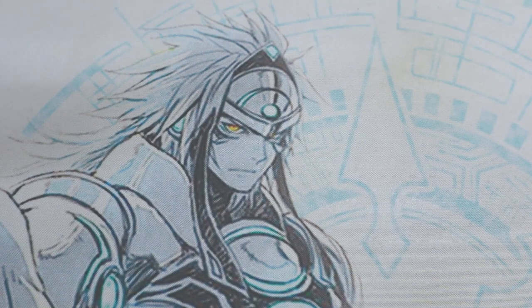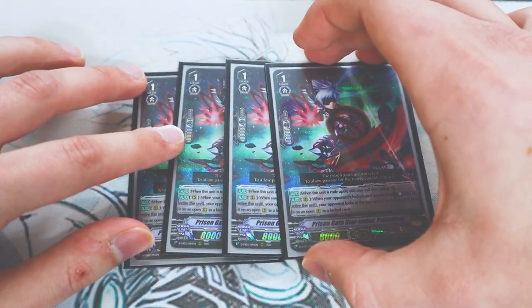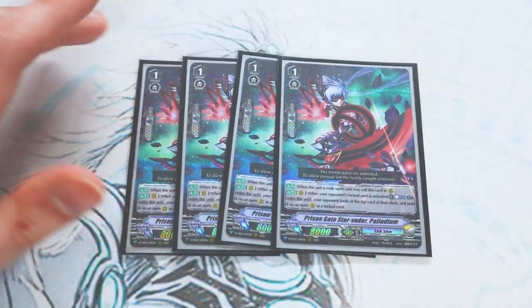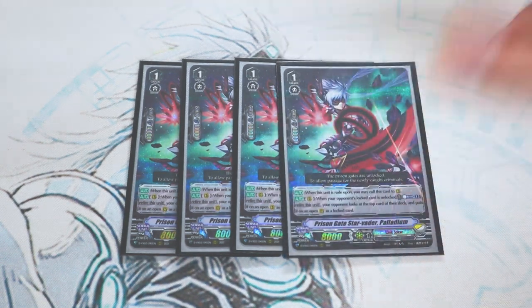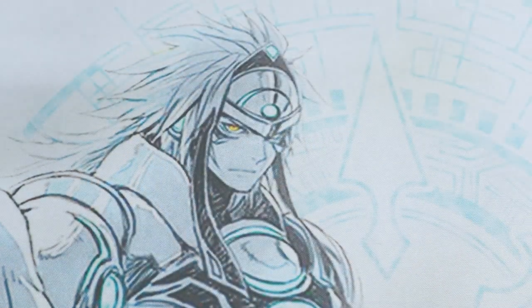Next up we have Prison Gate Star Vader, Palladium. Palladium's skill is when this unit is rode upon, you can move it to a rear guard circle — kind of like Forerunner. Second skill: when your opponent's locked card is unlocked, counter blast one and retire this unit; your opponent looks at the top card of their deck and calls it to an open rear guard circle as locked. So it replenishes locks and keeps your opponent's board locked. It's a Star Vader with a great vanguard skill, so we're running four of it since Colony Maker can search Star Vaders.